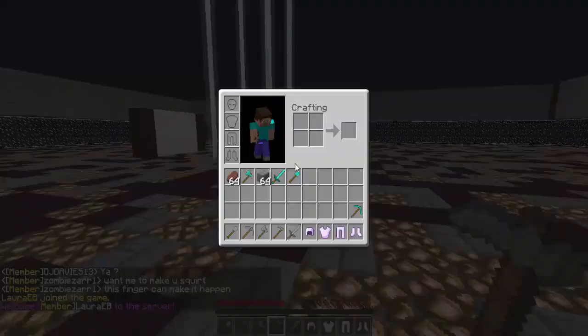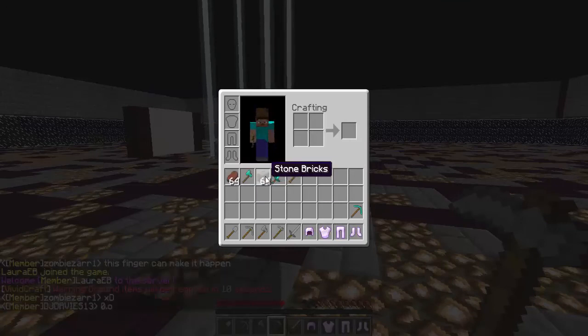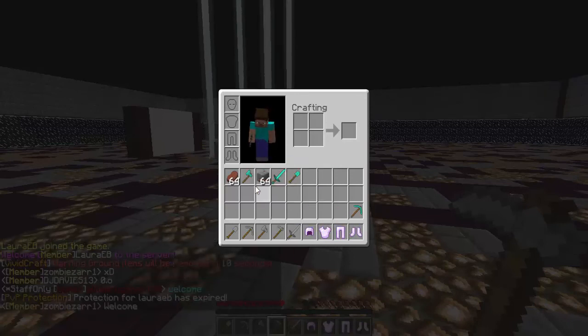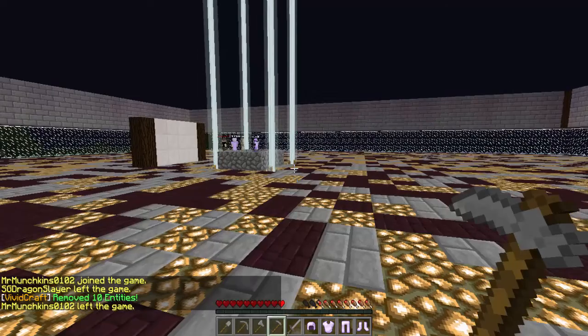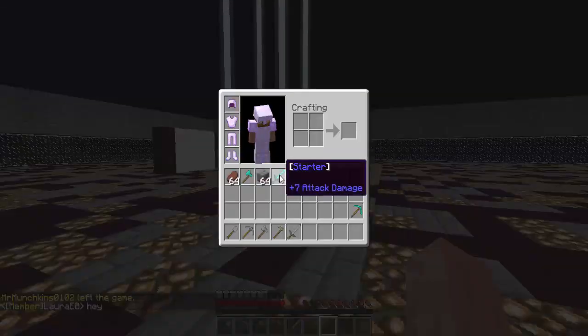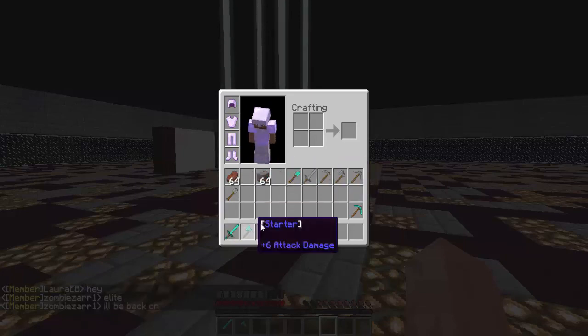Let's go over to the starter kit now. In the starter kit, you're going to get some food and some blocks to build with. I'm going to get a diamond axe, diamond sword, diamond shovel, and a diamond pickaxe. As well as some starter iron armor with Protection 1. Let's quickly just slap that on — and there we go, we're set to play.